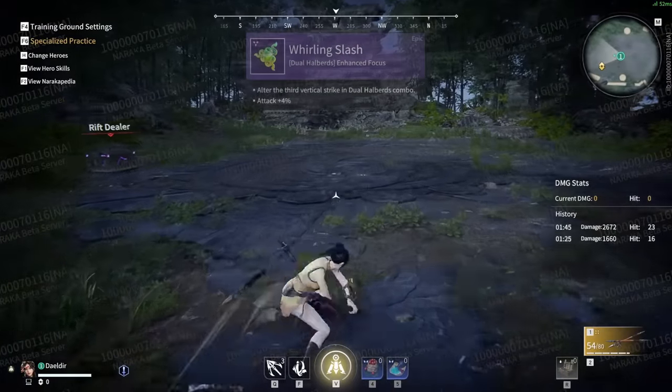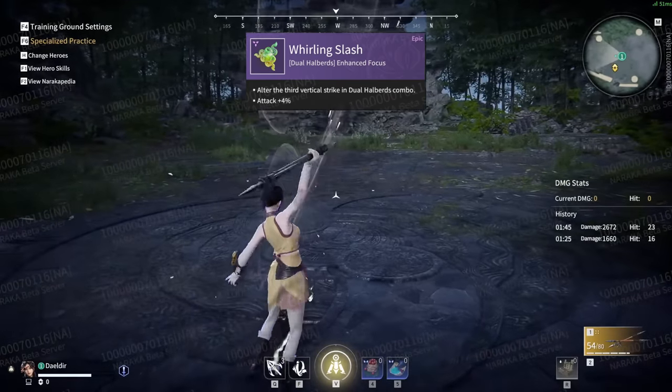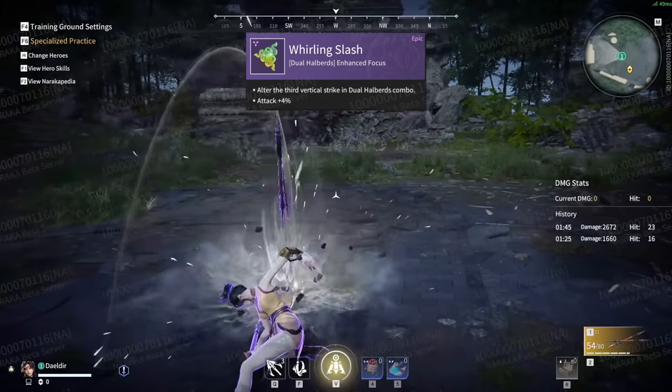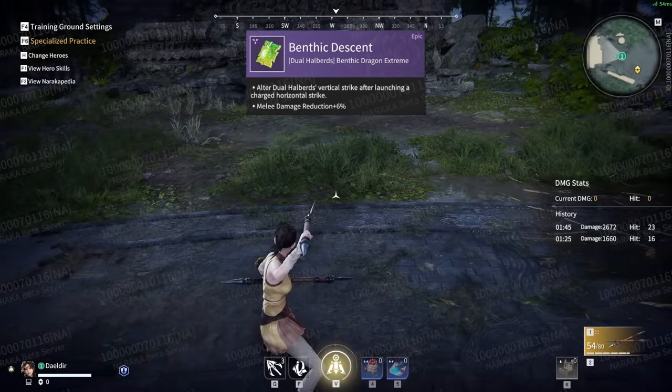The first jade is called Whirling Slash. This alters your vertical one-two-three string. Your third attack of this string is purple focus, meaning it cannot be parried during the lasting hitbox.